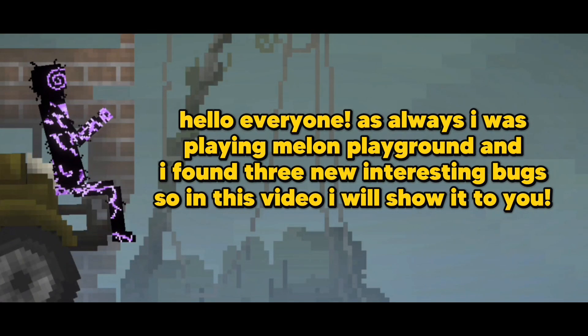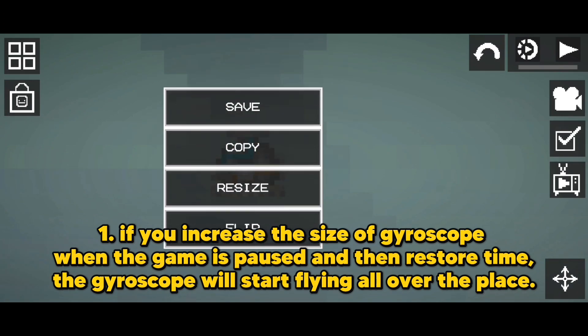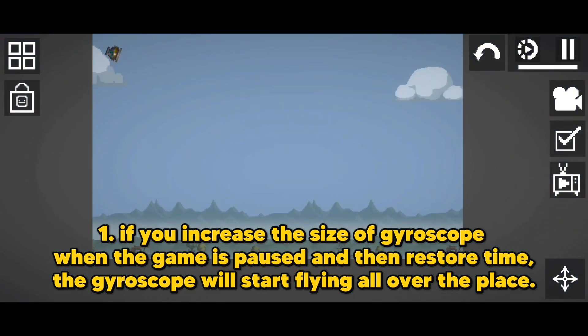Hello everyone, as always I was playing Melon Playground and I found three new interesting bugs, so in this video I will show them to you. Let's go. If you increase the size of the gyroscope when the game is paused and then restore time, the gyroscope will start flying all over the place.